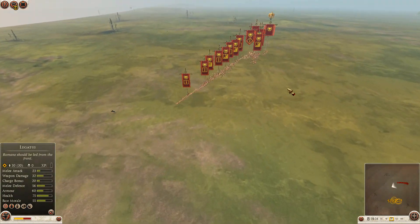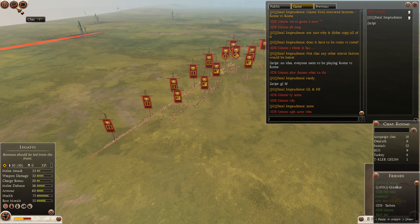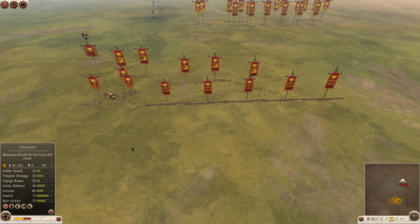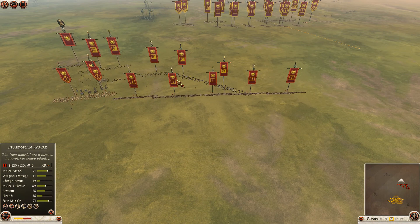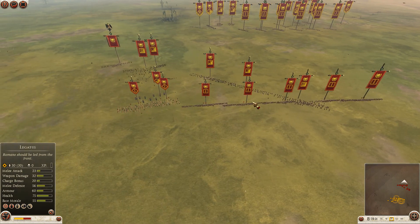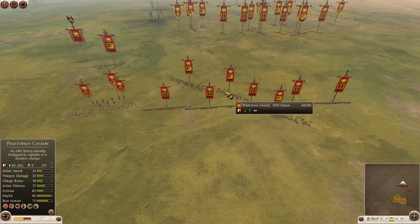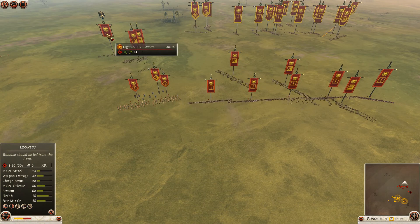Now let's take a look at Simon. Their builds could be similar, but let's check. 2 gladiators for Simon, 5 Praetorian guards — a very strong infantry contingent here. For cavalry: 2 Sors Equites Extraordinarii, 3 Praetorians, 1 elephant, and Legatus as general.